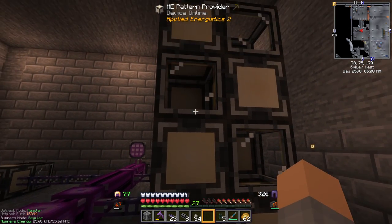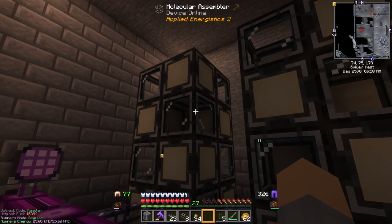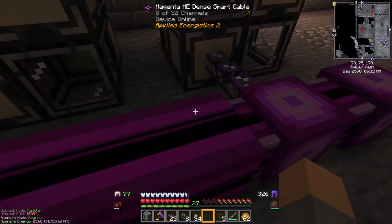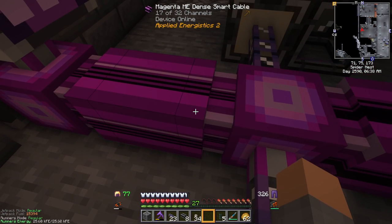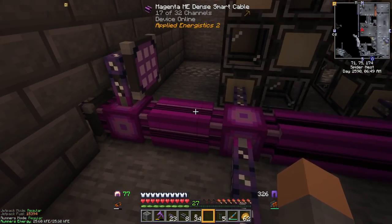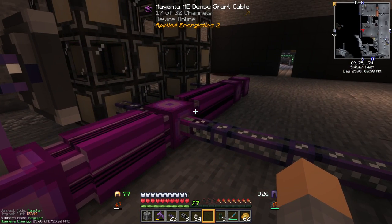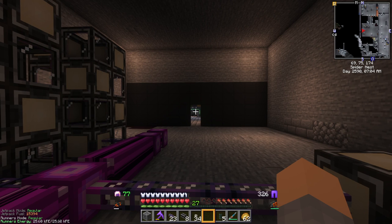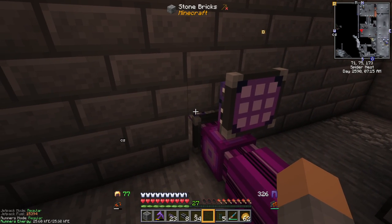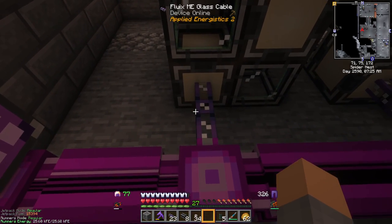These pattern providers each touch three molecular assemblers so that they can share them, and this is the maximum number of things you can stack together like this. Each of these towers uses eight channels because they have eight pattern providers in them. Molecular assemblers don't use channels. So you can see right here we're using eight of 32 channels coming out here. By the time we get in here we're using 17 of 32 channels — eight there, eight there for 16, and this pattern provider is using up one more for 17. And this crafting terminal is using up one more, so that's 18 channels. So if we were going to try to run 18 channels all the way over to our controllers, that'd be a very expensive run of dense smart cable to do that.